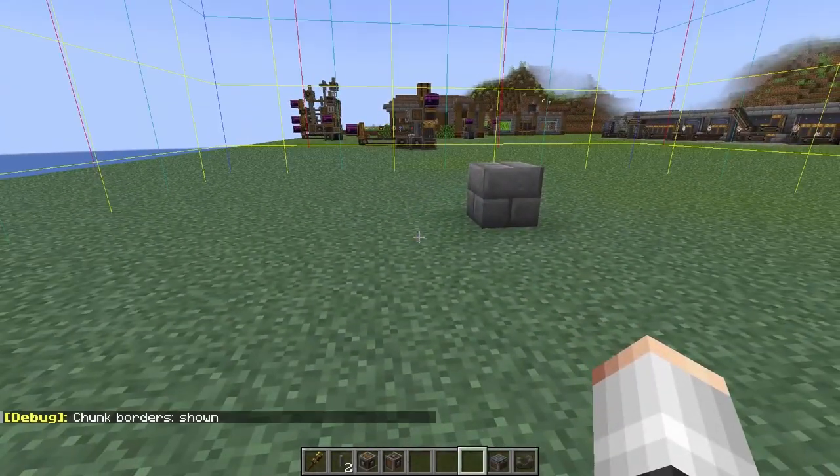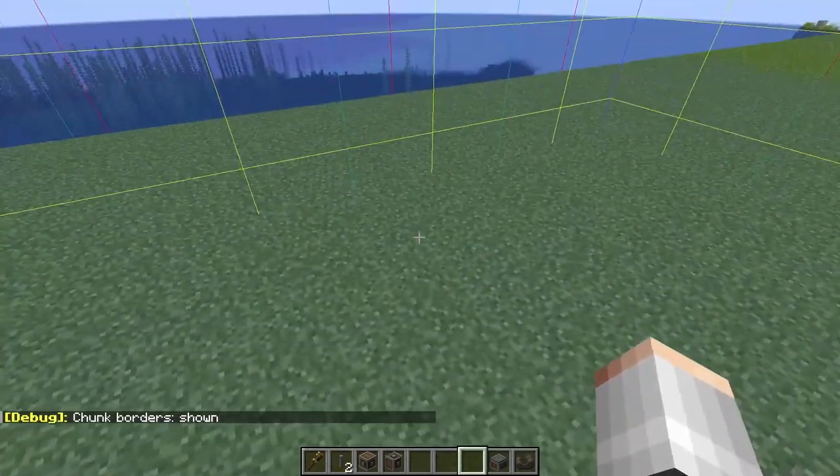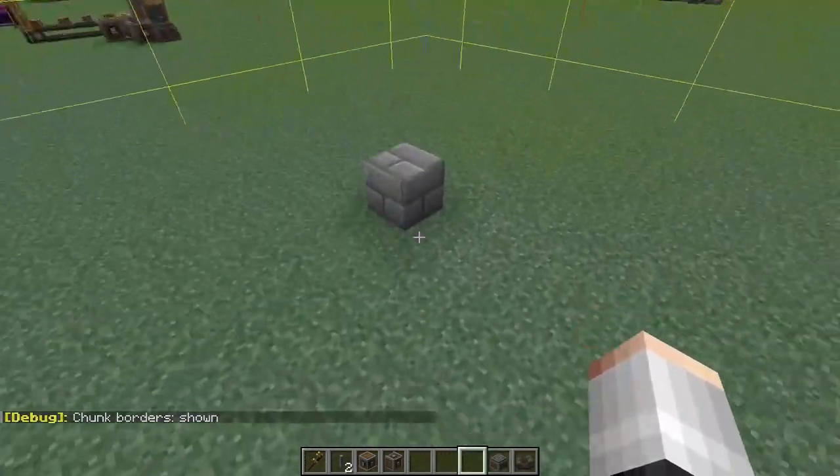So as with all of my contraptions, we're going to be keeping this within one chunk. As you can see here, I have marked out the center of our chunk. It's seven blocks in one direction, eight blocks in the other. Minecraft is weird — there is no center of a chunk, so we're going to make do.